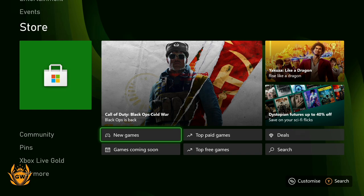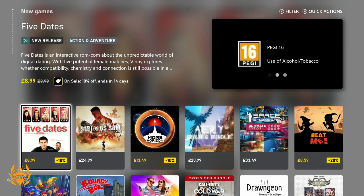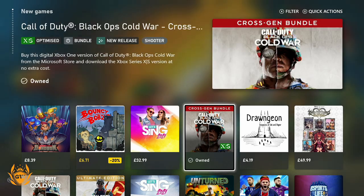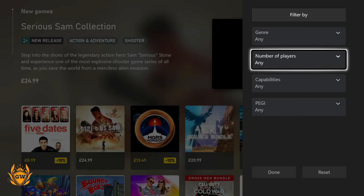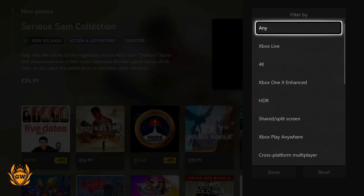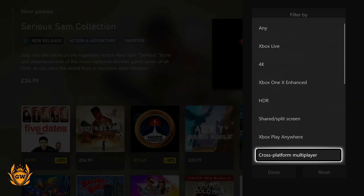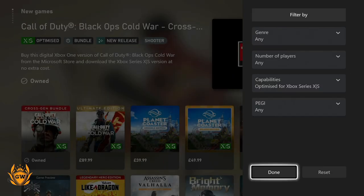Go into New Games and once it loads up you'll see it loads up with everything — movies, games, apps. What you want to do is press X so you can go to the filter, then go down to Capabilities and click on that. Then scroll down until you get to 'Optimized for Xbox Series X and Xbox Series S', click on that, and then go down to Done.